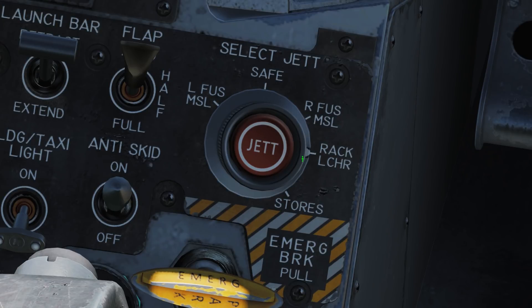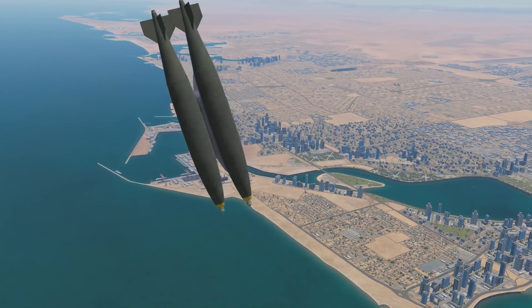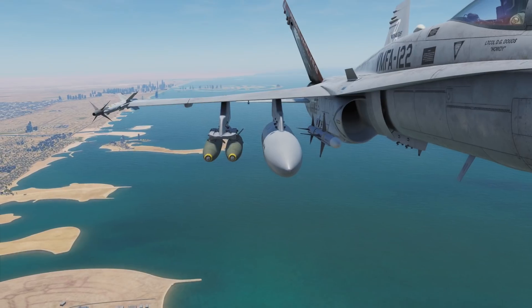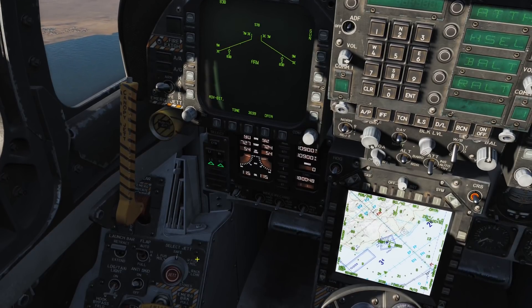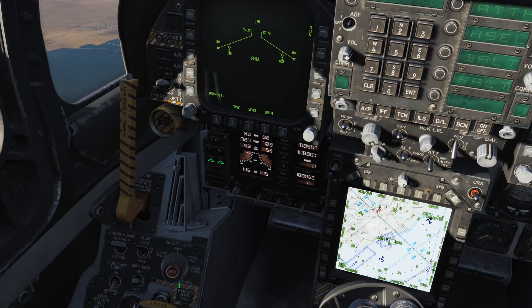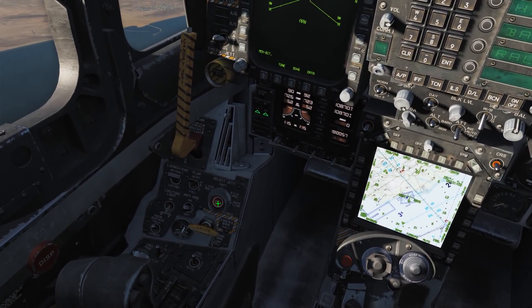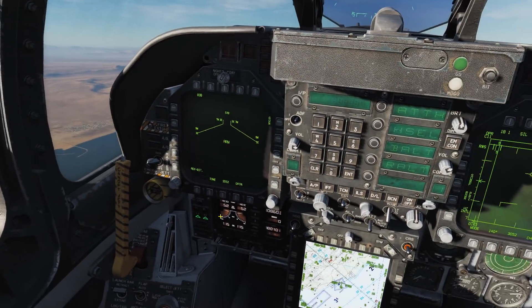Next we have our rack, launcher, and stores options. These both serve similar functions. The rack selection will drop your stores on your selected pylon along with their connecting rack, and stores will eject the bombs or missiles without dropping the rack they're attached to. At least, that's what should happen — at the moment it appears incomplete. As a result, I recommend only using the rack selection on the selective jettison, as the stores jettison sometimes won't jettison your stores, or it'll drop the whole rack anyway.